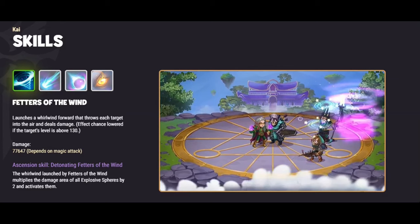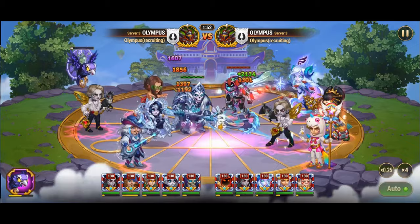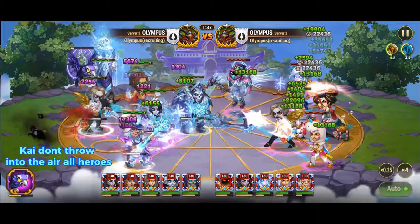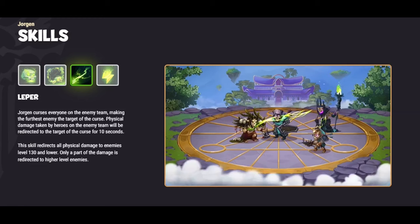Polaris adeptly counters Kai's Fetters of the Wind skill, which summons a powerful Whirlwind to hurl targets into the air, dealing significant damage. However, Polaris strategically reduces the chance of this effect being triggered, particularly against targets with a level surpassing 130. By diminishing the likelihood of Kai's whirlwind effect, Polaris disrupts Kai's ability to incapacitate foes, ensuring a more favorable outcome for her allies in battle.